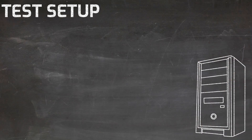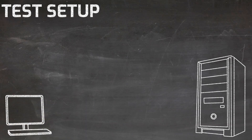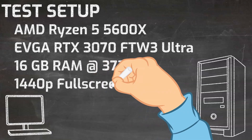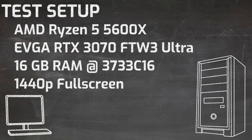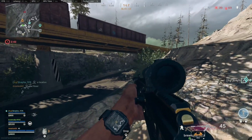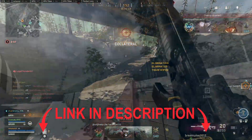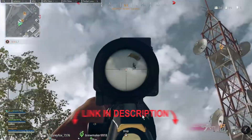The test system we're using is an AMD 5600X with an NVIDIA 3070 graphics card, 16 gigabytes of 3733 RAM, running with a CAS latency of 16. I'm running the game in full screen mode with a resolution of 1440p. By the way, if you're watching this video and you're a little bit jealous of my framerate, be sure to check out the FPS guide — I've got a link to that video in the description where I go through all my graphics settings.